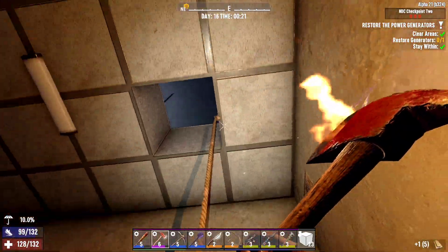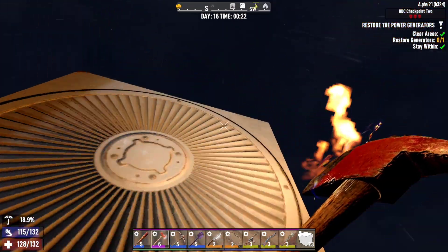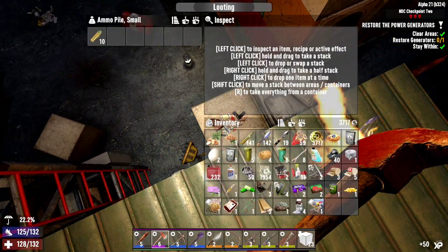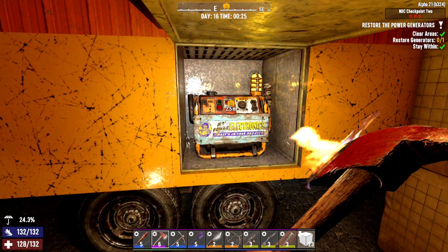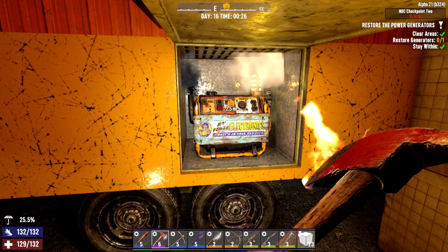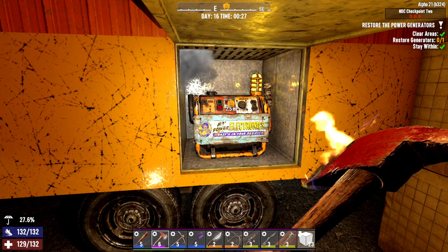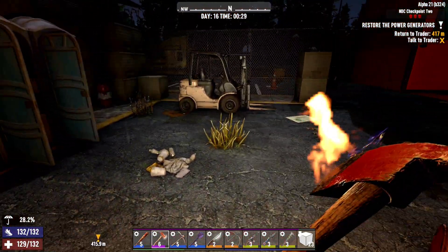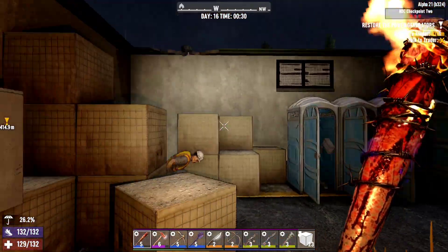I'm guessing we're going to have to go back up on the rope here. Where the hell is this generator? I got you. I didn't realize it was inside the truck. There you go. We're nearly there. We're basically there. Beautiful. We've restored the power!